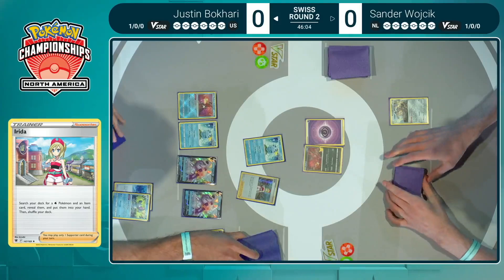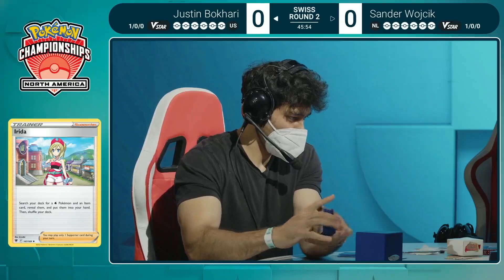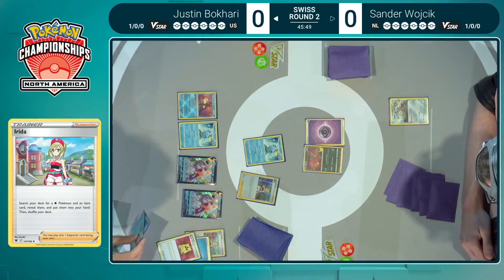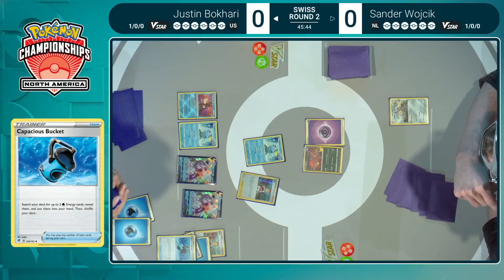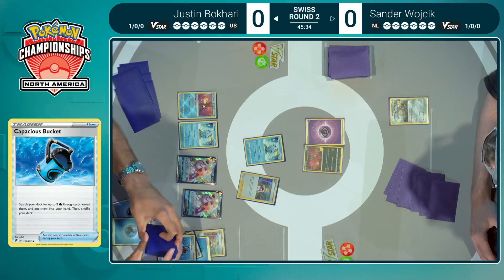Justin is going to dip into the deck now, taking advantage of this lull in the competition. Irida is finding a water Pokémon and an item card — a bit of a pseudo-Starbirth, being able to find the perfect pieces to complete your setup and find the next card you might want to pivot or boost an attacker. Capacious Bucket also finding the water energy, going to start feeding into this Radiant Greninja. Justin is looking to just run away with this game as soon as the cards start coming together, especially with two Sobbles down.